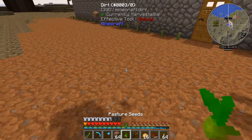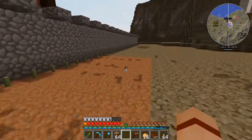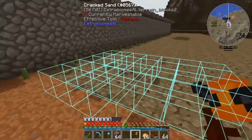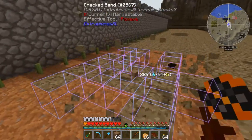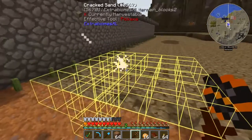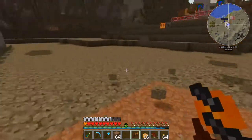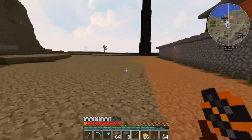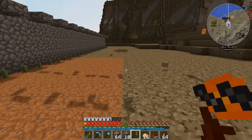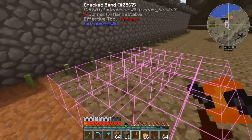Let's go ahead and throw down a pasture seed here and get the grass started growing. This is part of what we want to do — we want to regrow the planet here to make it a little more habitable and nicer to look at. Let me go ahead and use up the rest of this dirt and we'll see if there's anything else we can do.